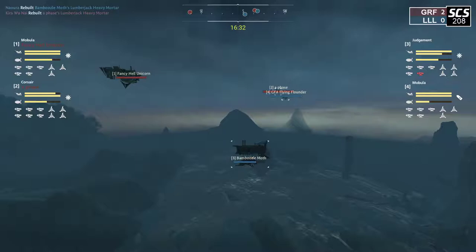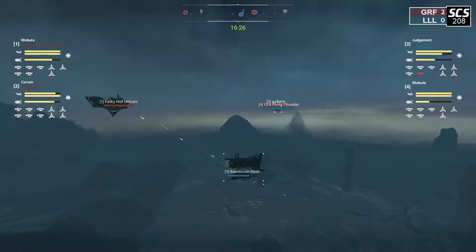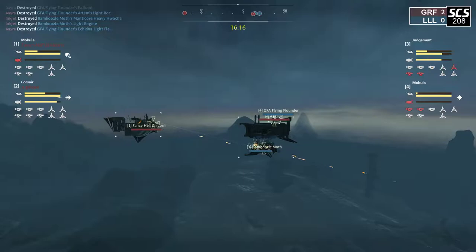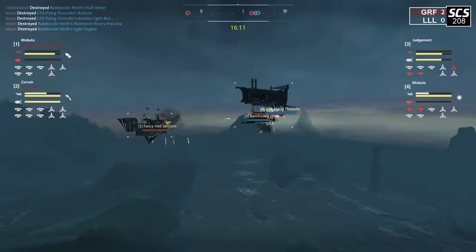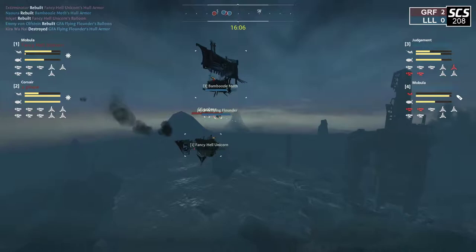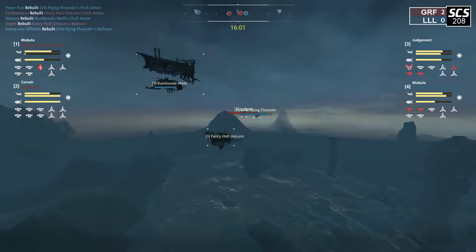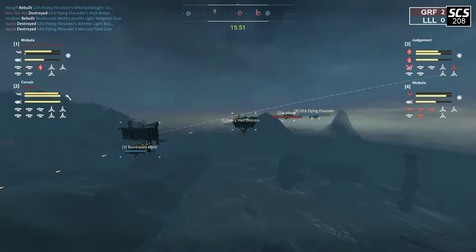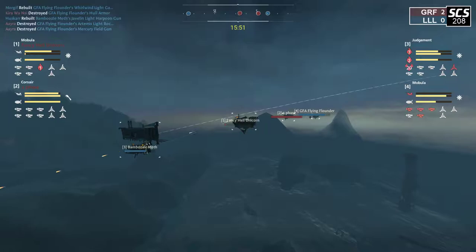As Fancy Hell Unicorn and Bamboozle Moth go at it, Fancy Hell Unicorn probably doesn't want to take this close-range fight. As I just said, the Bamboozle Moth has Gatling, Mortar, and a Huacha, so as soon as that Huacha comes into arc — Fancy Hell Unicorn is doing an okay job with the Artemis taking down some guns, but Mortar shots are coming in. Fancy Hell Unicorn is one shot away from dying. Thankfully Inkjet is shooting the Artemis on that Red Mobula, able to keep the Huacha suppressed, so the Mobula does not die in the first volley — however, the next armor break will be enough to finish them off.